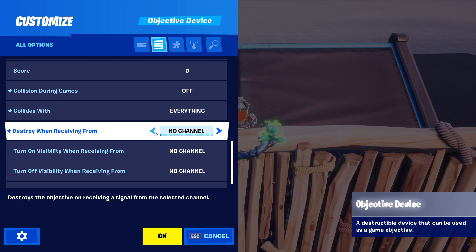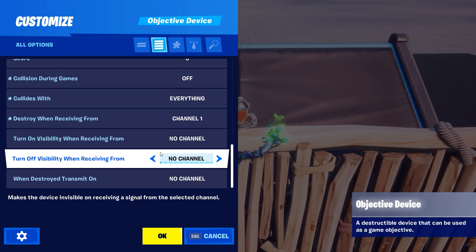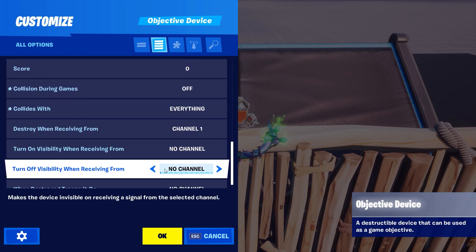Now I'm going to copy this objective device 10 more times. Each time I copy it, I will increase the value of 'destroy when receiving from' by one — starting from 1 going up to 2, and so on. My last device will have 'destroy when receiving from' set to 10. You can copy it as many times as you want, just increase the value by one each time.